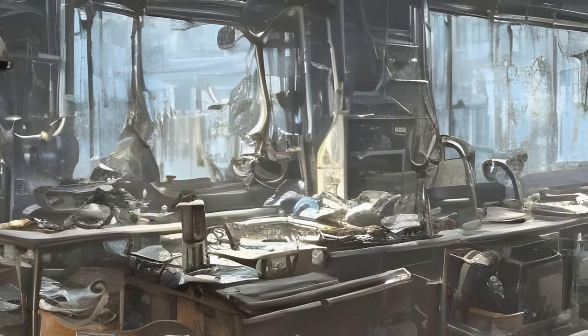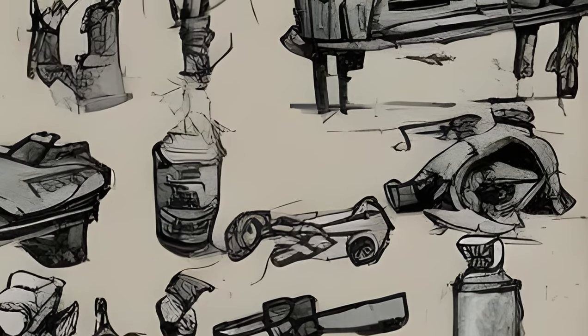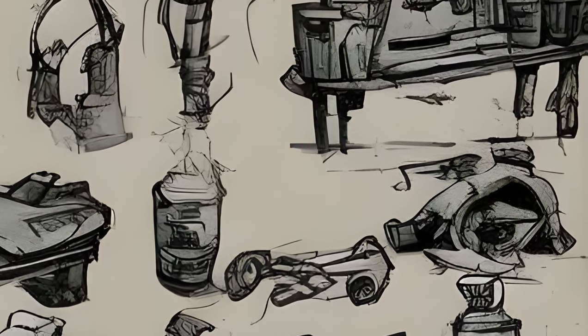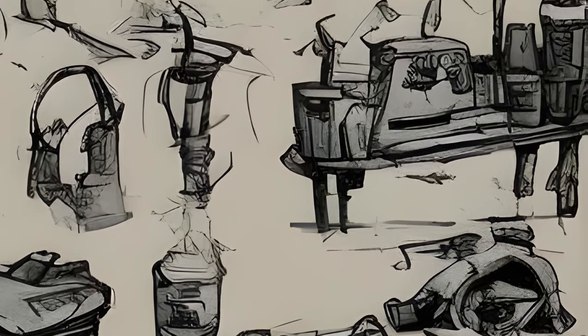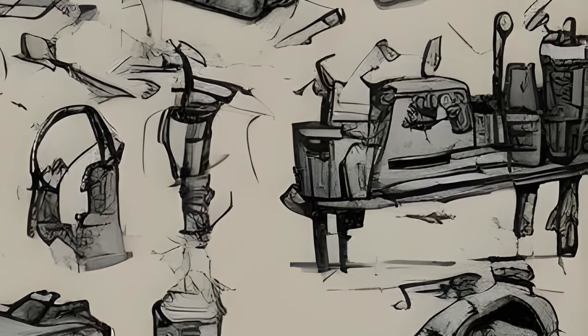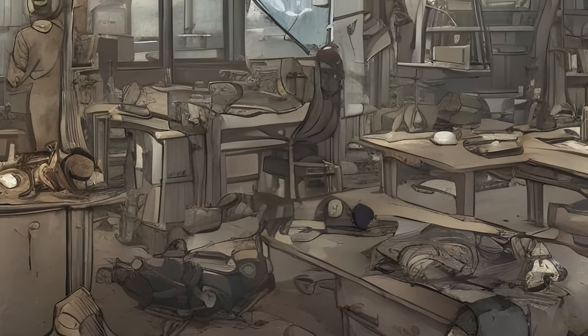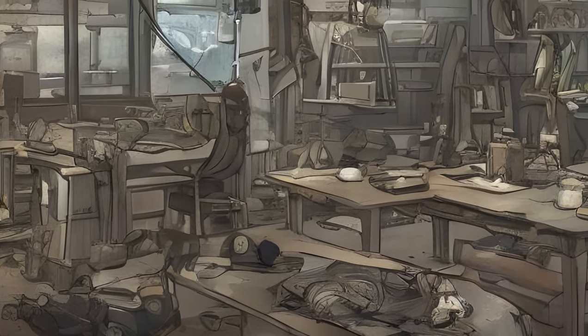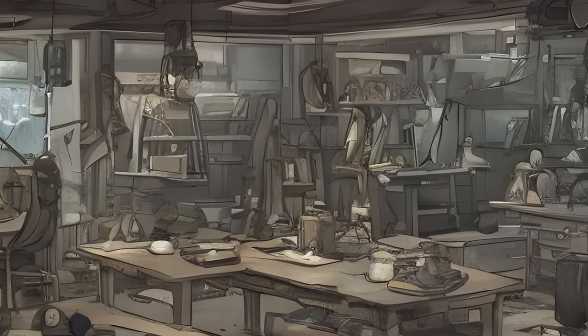Settlement objects refer to all kinds of settlement objects. They range from objects covering basic survival needs, e.g. edible fruit and water pumps, to prefabricated housing modules, trash cans, windmills, machine gun turrets, or simple furniture like beds, desks, and tables. They can only be crafted in an allied settlement, and each object crafted consumes a certain amount of the settlement's available budget.